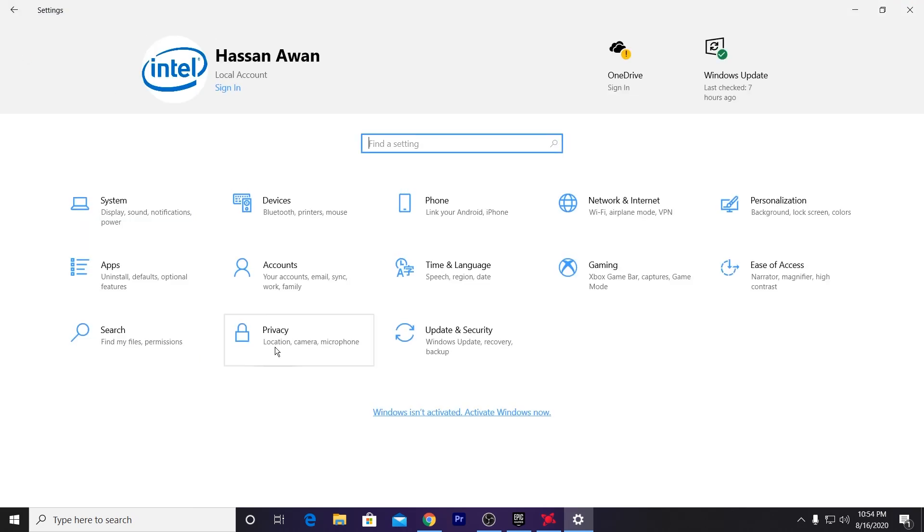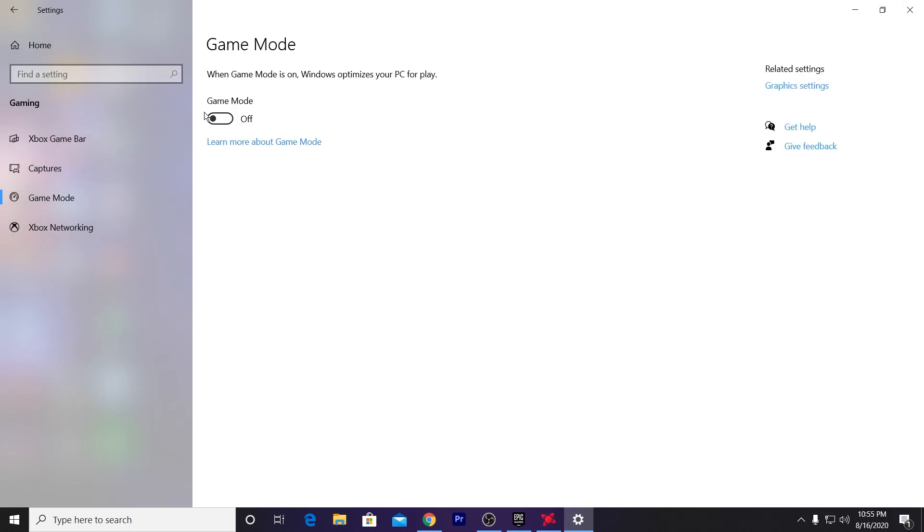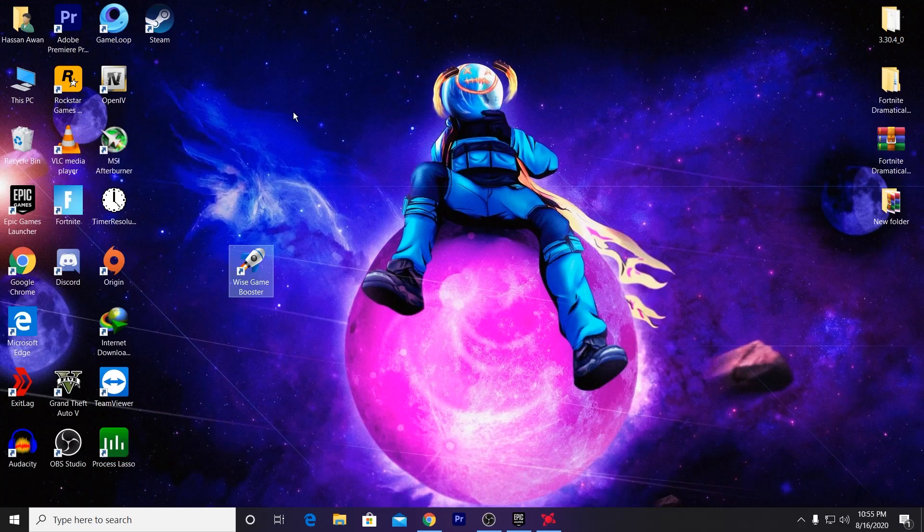Here is also the most important factor which causes crashes in many games like Fortnite and GTA 5. Go into Game Mode settings and turn off Game Mode on your PC, because it can cause crashes and low FPS in your game. Make sure to try this option as well.